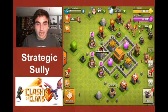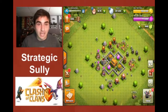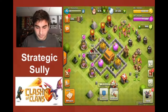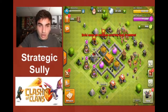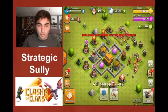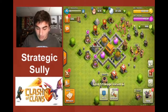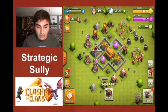Dr. Manhattan at Town Hall 3 — a lot has happened since the last video. I've gotten all the walls to level 3, the camps up to level 3, all my gold mines and elixir collectors up to level 6, and all my storages up to level 6 as well. I currently have full loot.